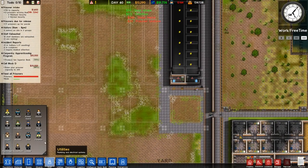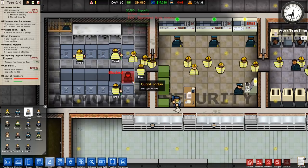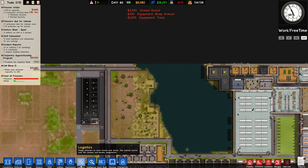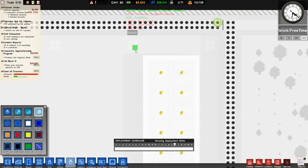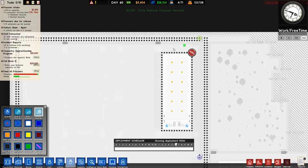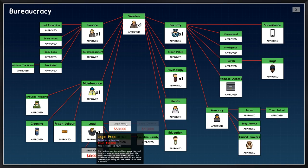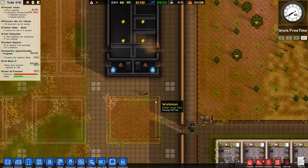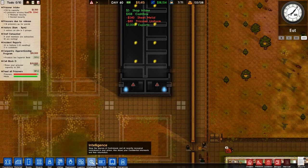These prisoners will be moved over there. To make sure these are secure, I'm going to hire some more guards — look at that, they're all working already. We're going to hire three more armed guards and set up an armed patrol around the outside. We also need snipers. I have unlocked guard towers but not legal prep or small cells, and we don't have the money for those right now. That's the first time we've really been short of money.